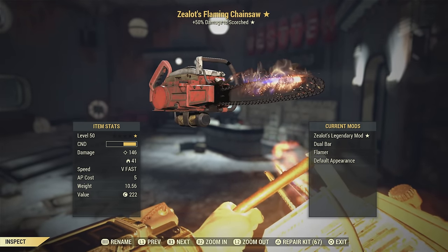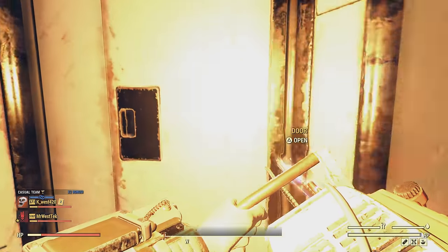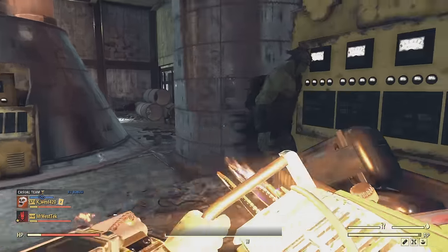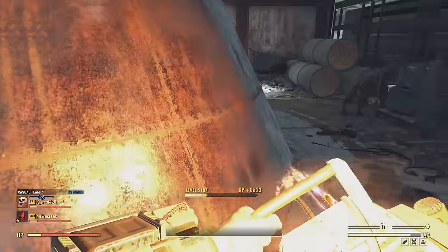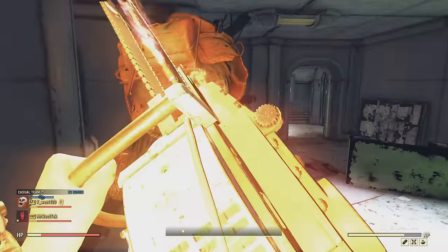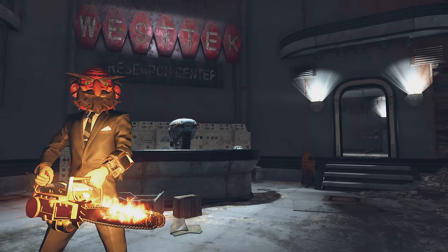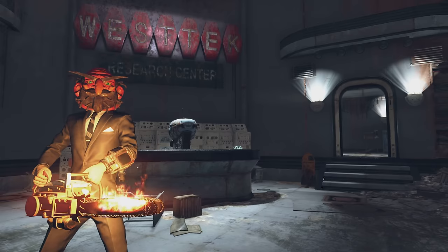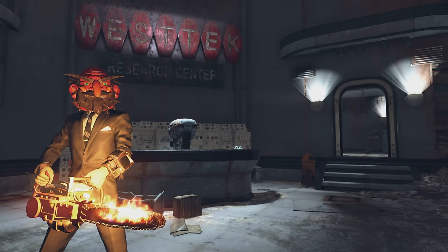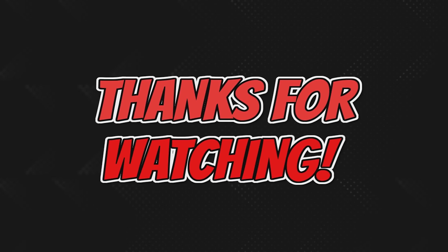Just to show how powerful the chainsaw is — I got a random Zealot's one with the proper mods and it still just destroys super mutants, so you don't necessarily even need the Vampire's one. If you want to stay safe running around outside of West Tech, I definitely recommend getting a Vampire's, though it won't affect your XP. That's pretty much it everybody — let me know in the comments if I missed anything, pay attention to the comments for knowledgeable info, and thank you so much for watching. I hope this helps you destroy the scoreboard — have a great day everyone.